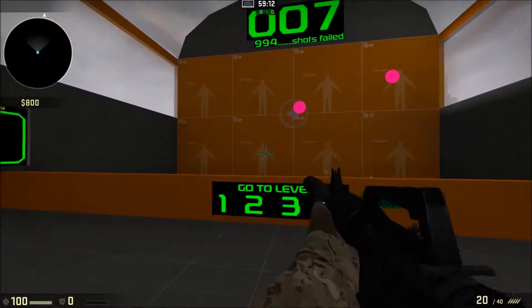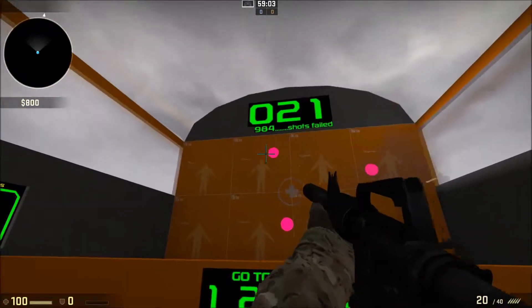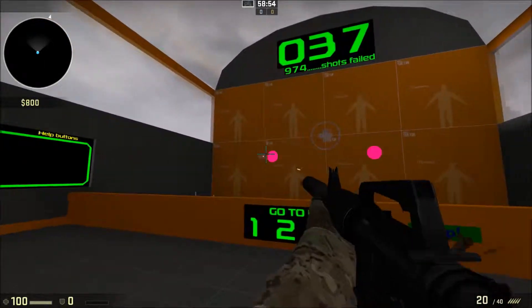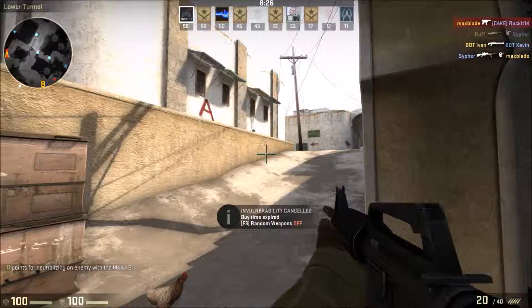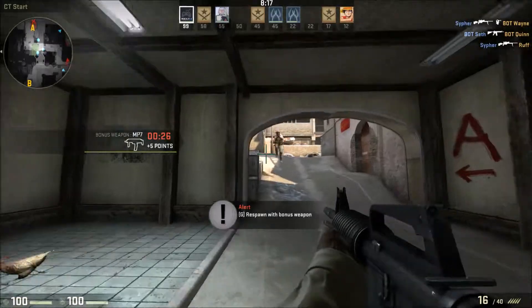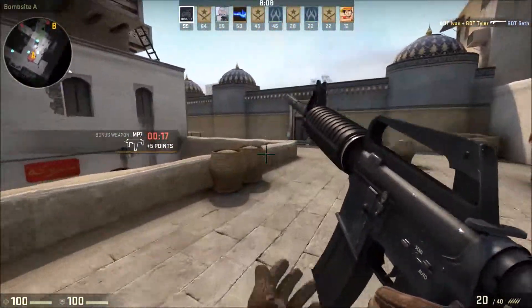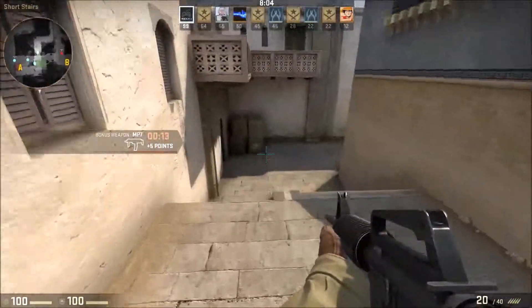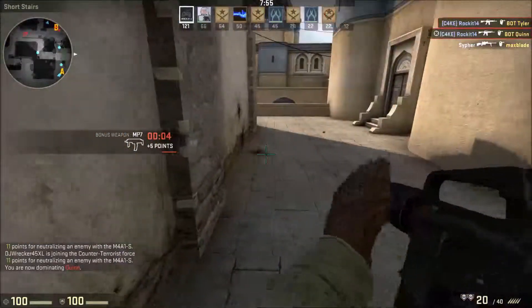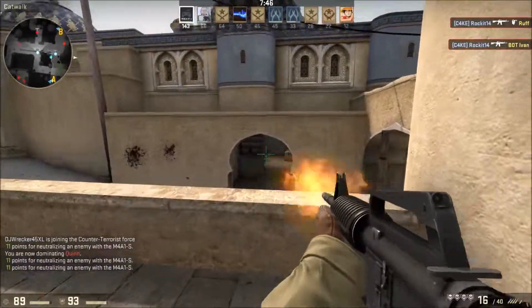The third method is aim maps. I'll link one in the description — it's the map that taught me how to shoot the AK-47, so definitely check the AK-47 tutorial if you're struggling there. It really helps with tap firing accuracy and getting your reaction speed up. The fourth and final method — which is what you've been watching during this video — is just playing the game. Hop into casual, deathmatch, arms race, demolition, or an offline game with bots. Just don't practice new weapons in competitive.